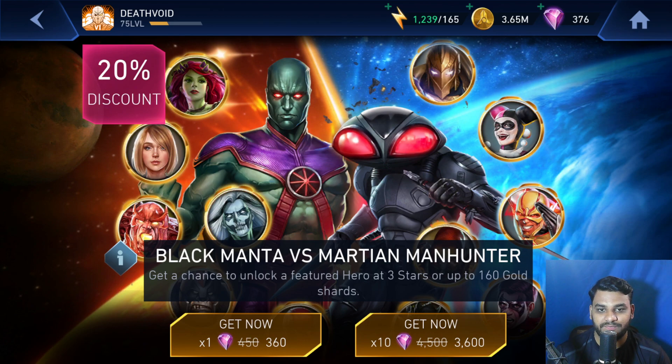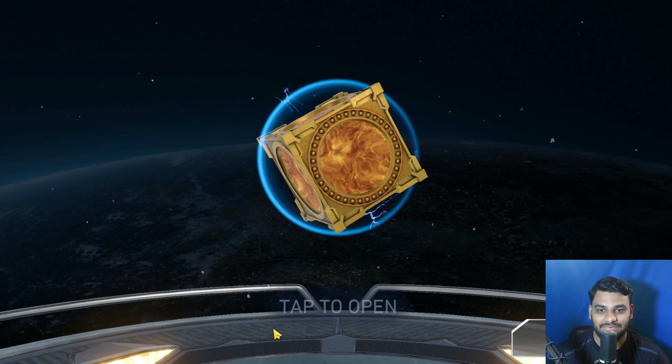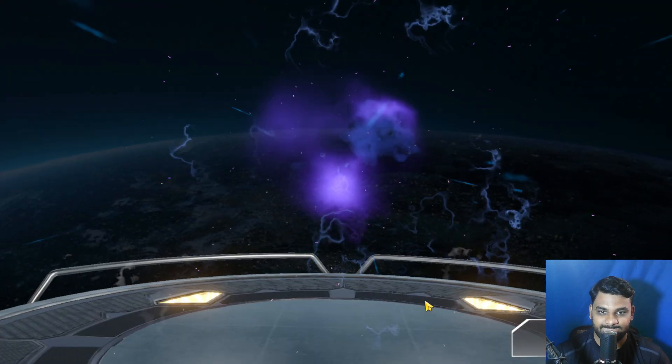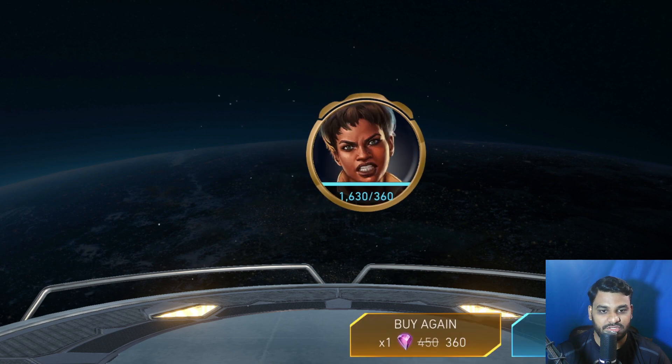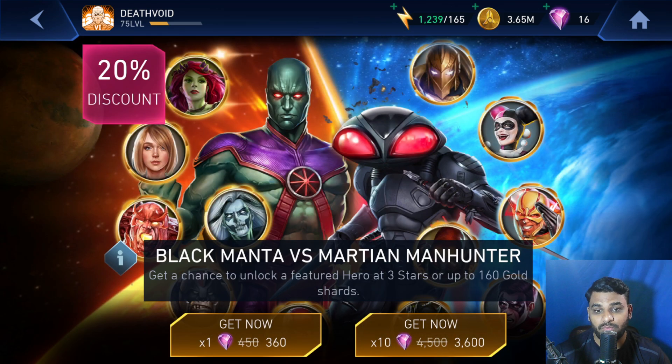I just claimed the login rewards and got 30 gems out of it. Gold again — not good. It's Vixen again. I have like a ton of shards for Vixen. This chest opening wasn't that good, so let's move on to my Lord Lucifer's account and see how things go over there.